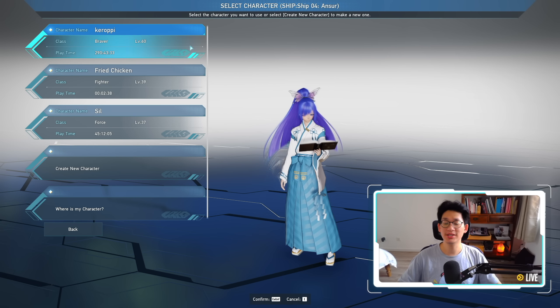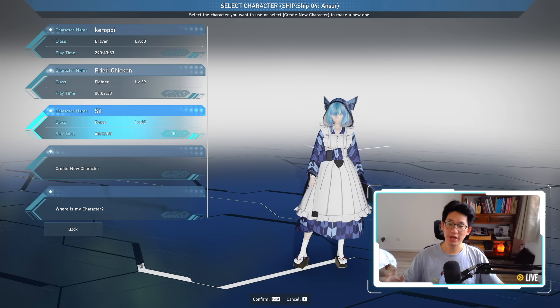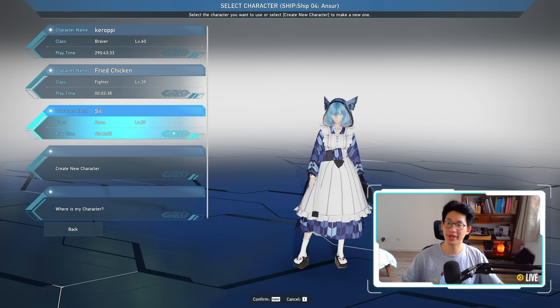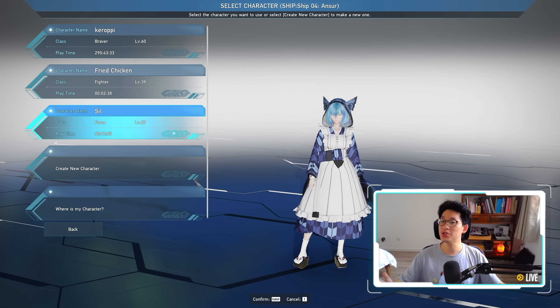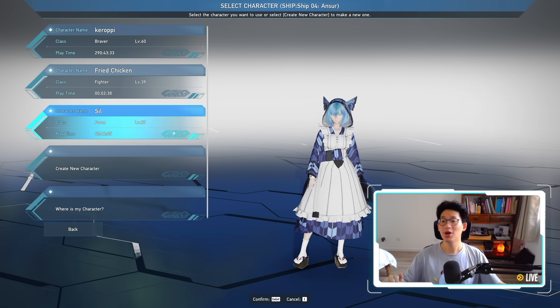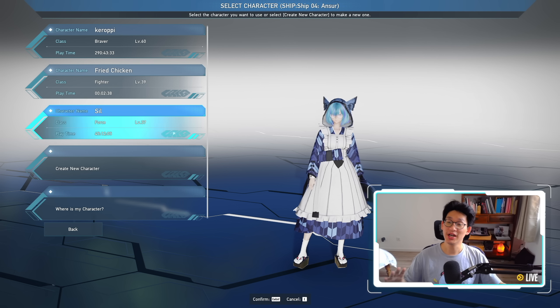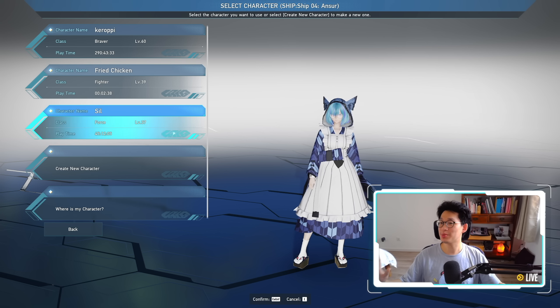The very first thing I need you guys to do is to make sure that you actually have three characters on the same ship. If you are a free-to-play player, you can create three characters on the entire account, so they can all be on the same ship, like how I've done it on my ship 4 account, or you can do it like what I've done on my ship 2 account, where I have one character in ship 1, one in ship 2, and one on ship 3, so you have your three character slots spread out.